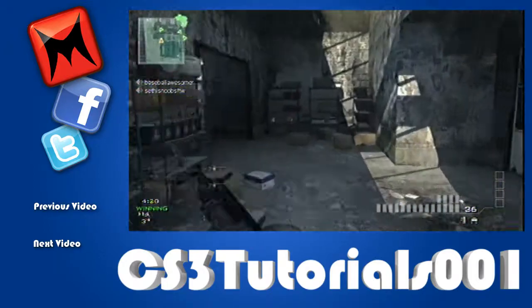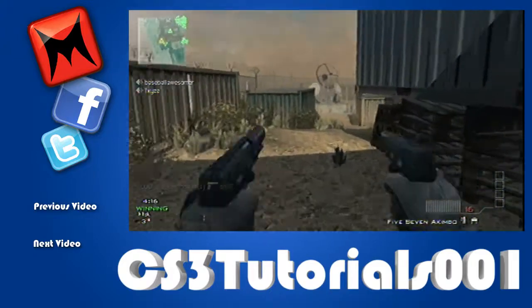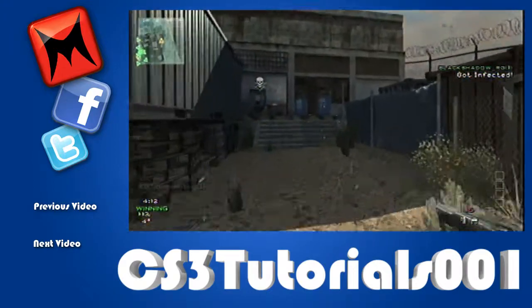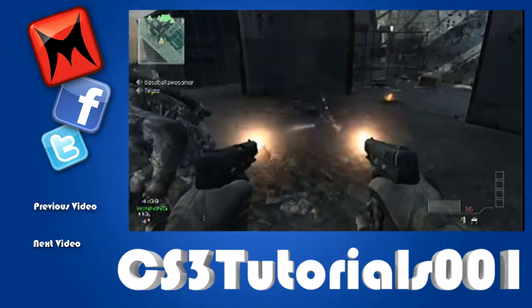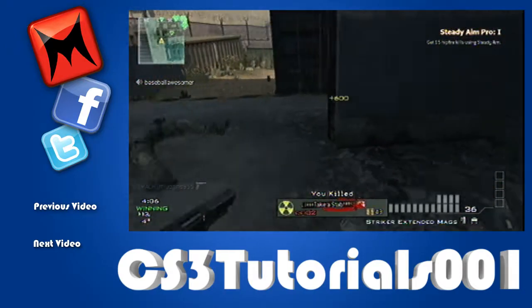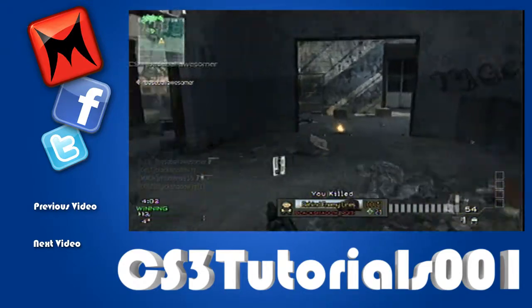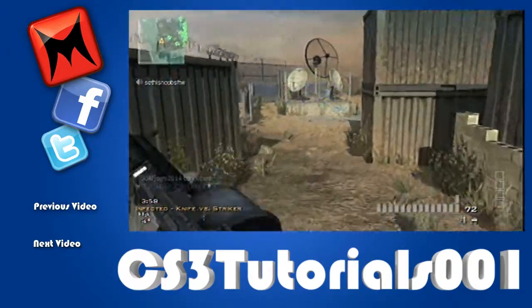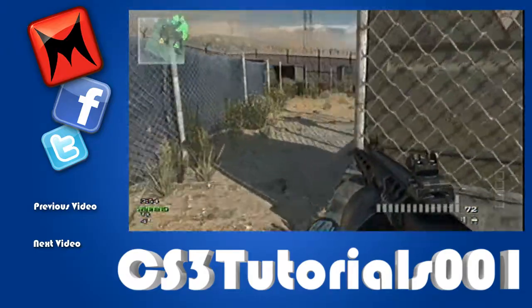The survivors who are not infected — basically called survivors — spawn with an unknown weapon. Usually when you start the map it will tell you what weapon it is. The infected have a tactical knife with a USP, but they do not have ammo — they will never have ammo. But the survivors will start off with a random weapon. Usually a Striker or Magnums is what I've been playing with so far.